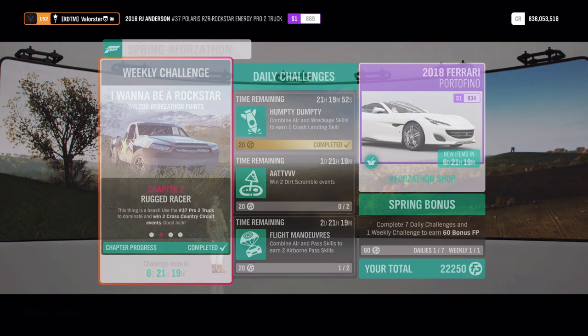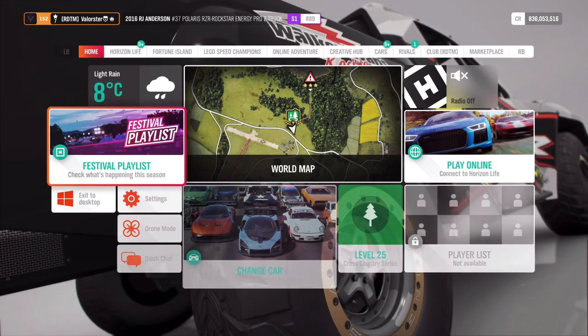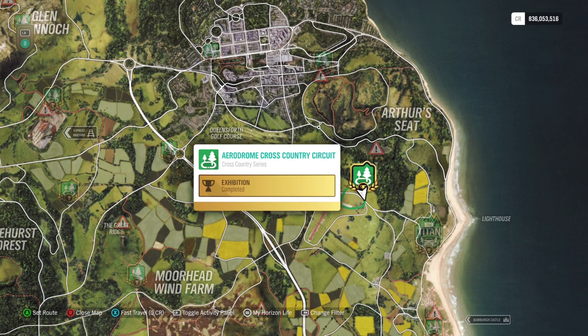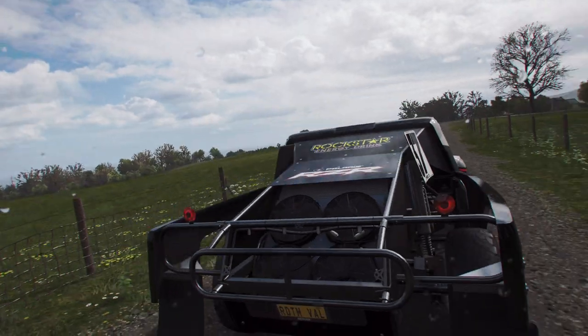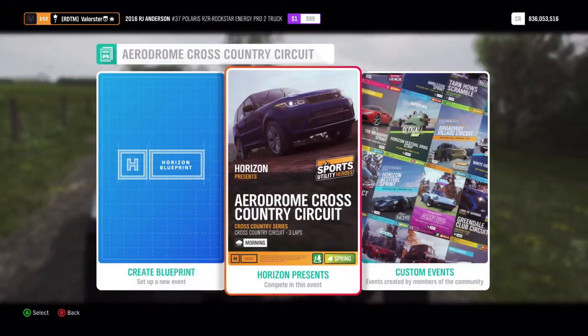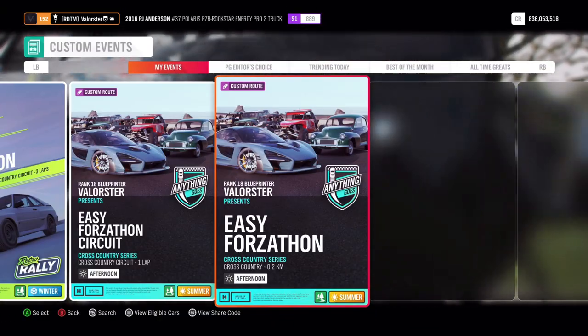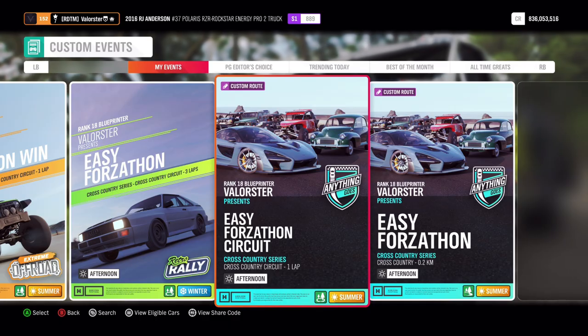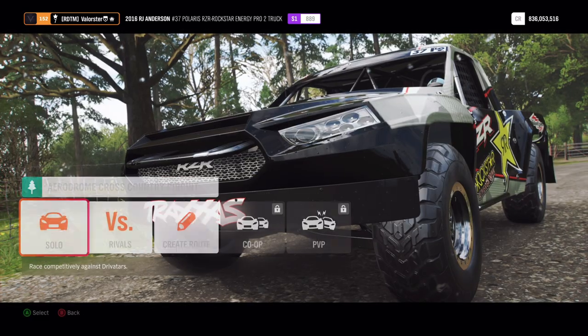My car is already tuned. We'll do the circuits first — my blueprint is at the aerodrome. Go to Solo Custom Events and you'll see the circuit blueprint. I'll show you the code you can use; it's a very easy one and you'll have no problems winning it. Also, set the drivatars to New Racer.